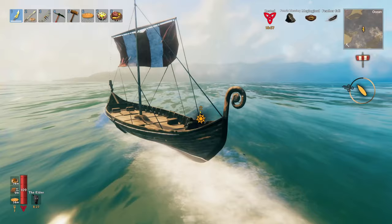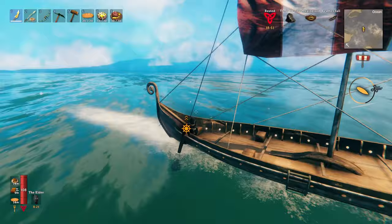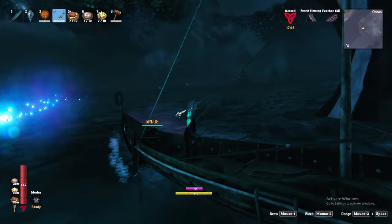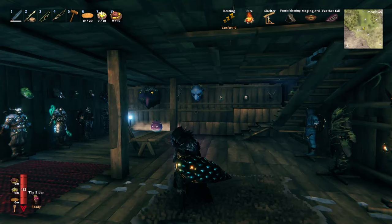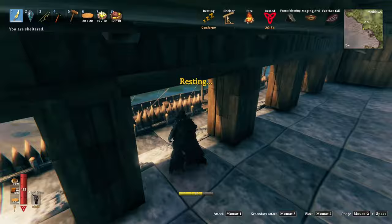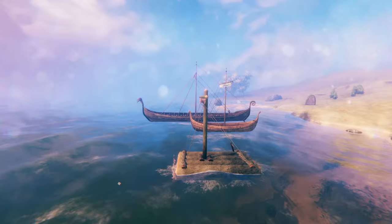Everybody knows the six major biomes in Valheim, but nobody ever wants to talk about the underappreciated ocean biome. In this video we are going to sail, visit a Leviathan, and slay a serpent — giving us rare resources to craft unique tools and an elusive shield. When you are ready to leave the safety of your starting island, you'll have three vessel options: the raft, the karve, and the longship. Each subsequent ship increases in crafting complexity, with increased speed and storage.